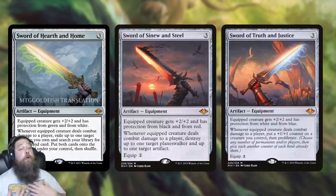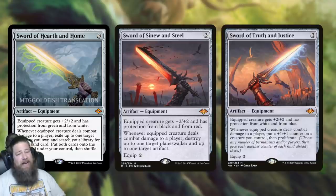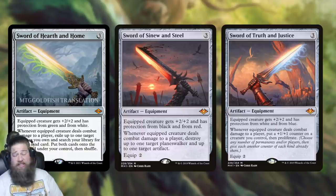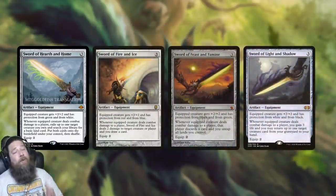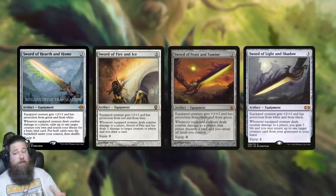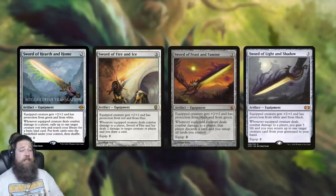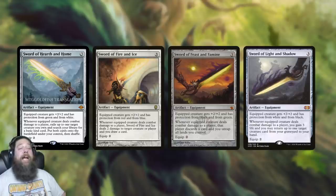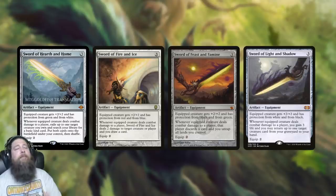One of the biggest disappointments from Modern Horizons 1 is that the swords, which are so iconic, were just not very good. Sword of Sinew and Steel, Sword of Truth and Justice — lower tier swords for sure. Sword of Hearth and Home is definitely way better than the MH1 swords. On the other hand, I don't think it's quite on the level of the best swords — Sword of Fire and Ice, Feast and Famine, Light and Shadow — those are traditionally the top tier. I'd say Sword of Hearth and Home ranks somewhere in between, a solid low-B tier.